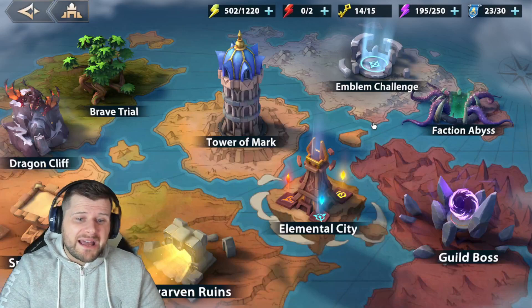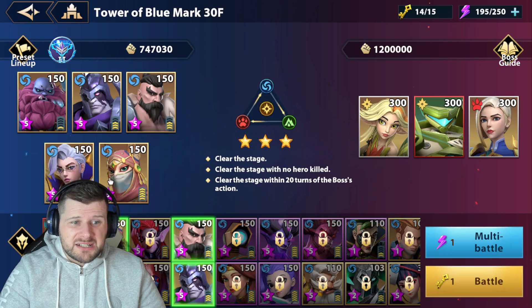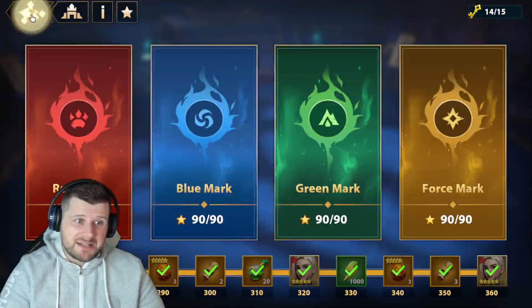That's enough for PvP. Where else does Quinlan benefit us? Tower of Mark — Blue Mark is very nice with Quinlan, but Nita is here now and may overshadow him. If you have both Quinlan and Nita together, you can remove Nassil and your life becomes a lot easier for Blue Mark Tower.